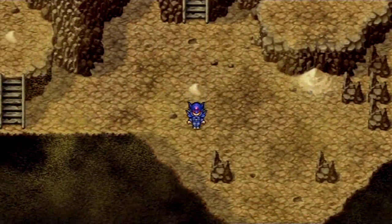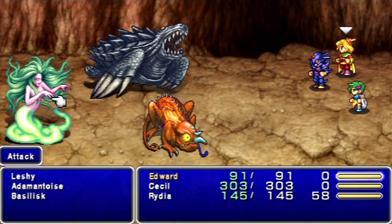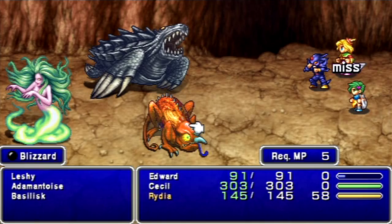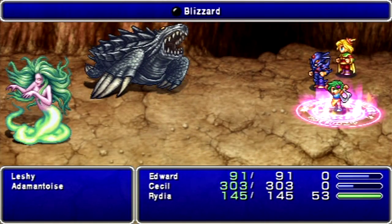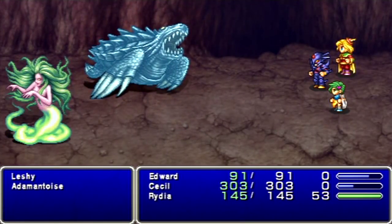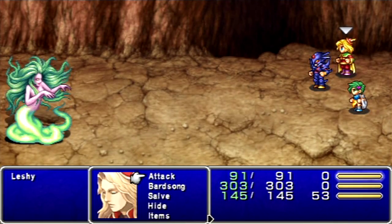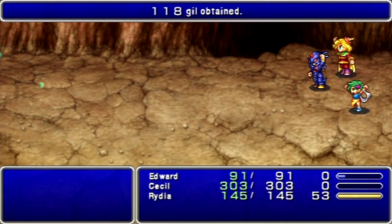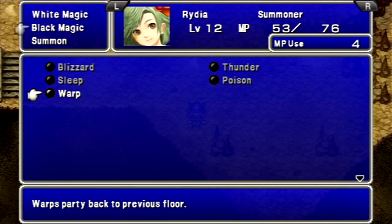I think there's one or two enemies that I still want to meet up with — there they are, both of them! We got Leshy in the back row. They don't have any elemental weakness I care about. Let's use a regular Blizzard spell on the Animandroid Suite. Let's see the Basilisks — they have no elemental weakness either. After the battle I edited out, Rydia learned the Warp spell. You could use that to warp back, just like in Final Fantasy One.